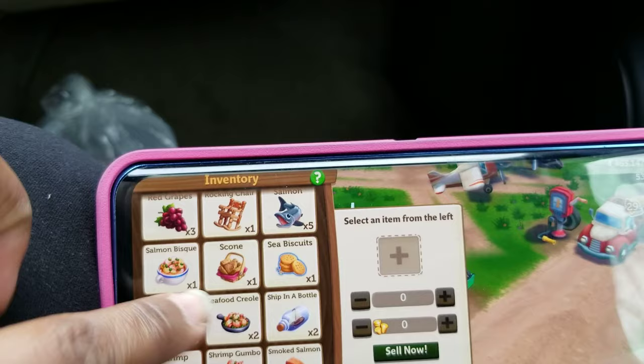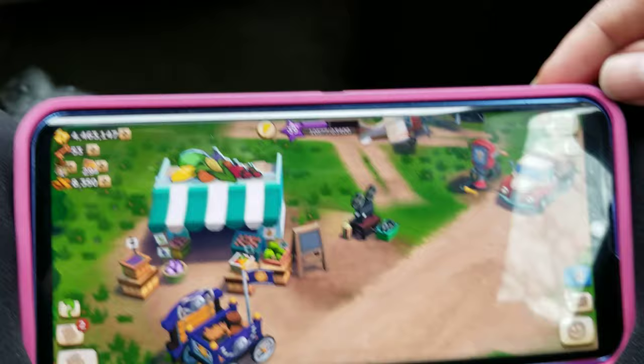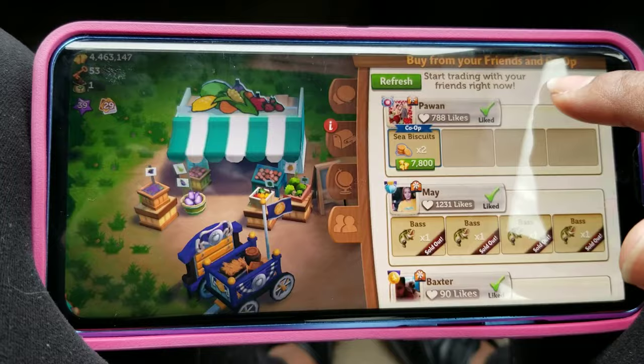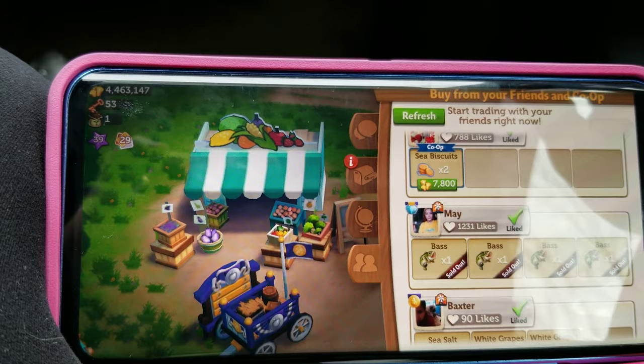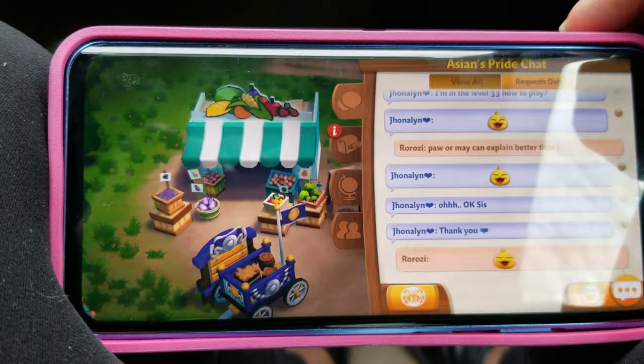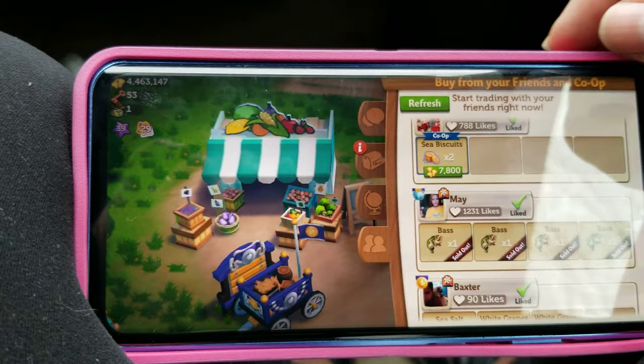I'm gonna click back outside of that and go to the people emoji. Since I asked you for Seabiscuit, I'm gonna scroll up to where you sent me the Seabiscuit. What you want to do is pull the bars down over the chat itself, because if you pull it down over here it's gonna go away - like you see what just happened.